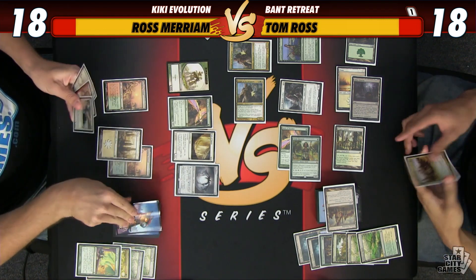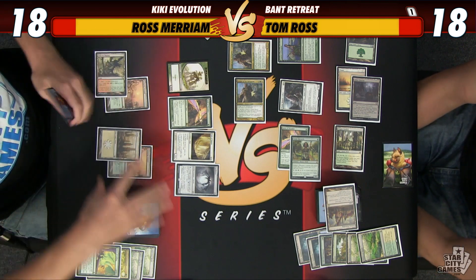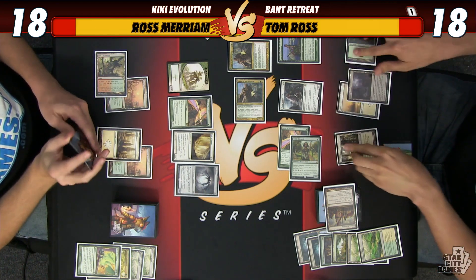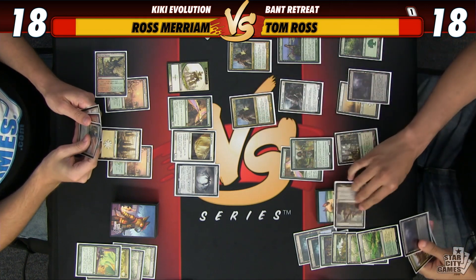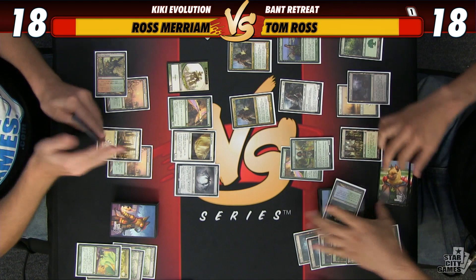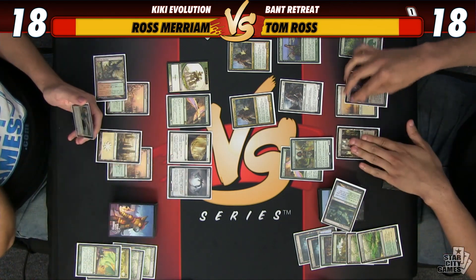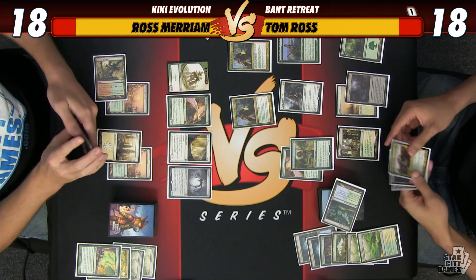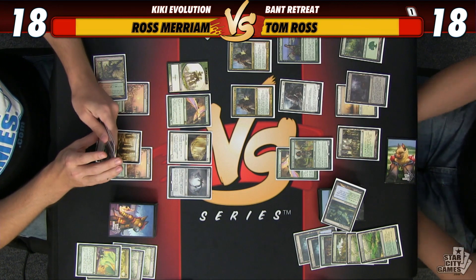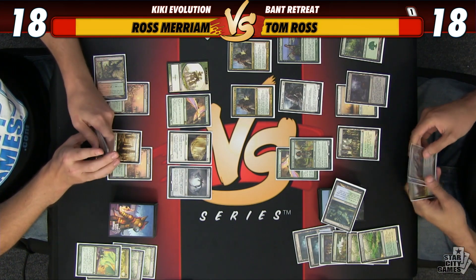Actually, I'm not going to find Wall of Omens — figured it out. Took a hot minute but I'm going to find the Spell Skite, because the only way I'm winning this game is if I combo you. I'm too far behind on board. I need to somehow combo through this Thalia, which is going to be tricky. This land comes in tapped and I'll pass the turn. Show that card — Breeding Pool. How much mana do I actually need? I do want this Township in play.